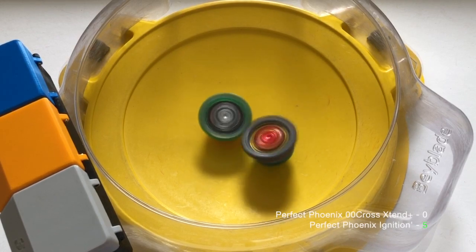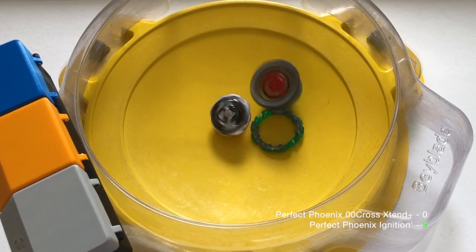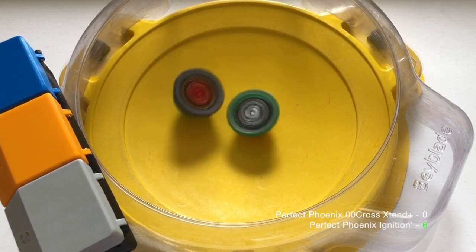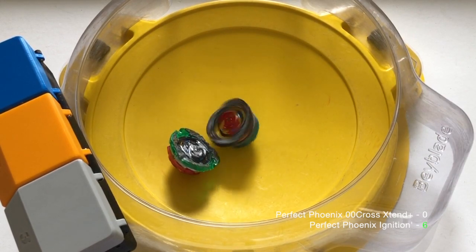In this round, Zero Zero Cross took the center, but Ignition Dash won't be denied and bullied it to submission. Here, Zero Zero Cross even made Ignition Dash scrape near the end, but it still wasn't enough to secure the win.